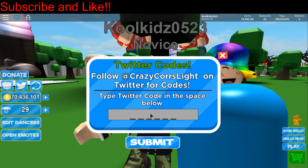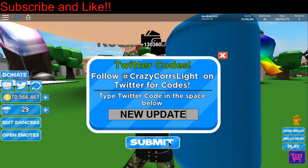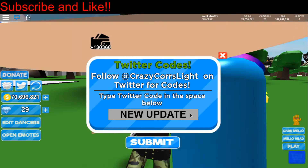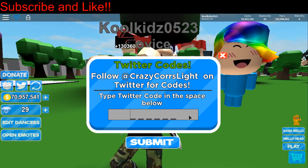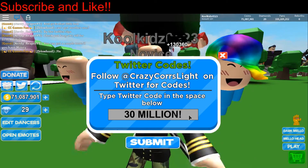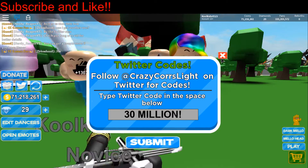So the first code is 'new update'. I already submitted this code, but it gives you 1 million gold or 10 million — we're not 100% sure. And the next one is '30 million!'. I've already submitted this one as well and it gives you a million gold.